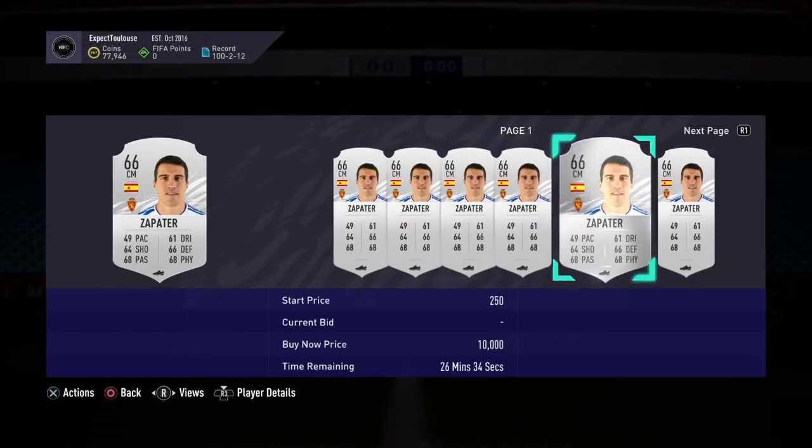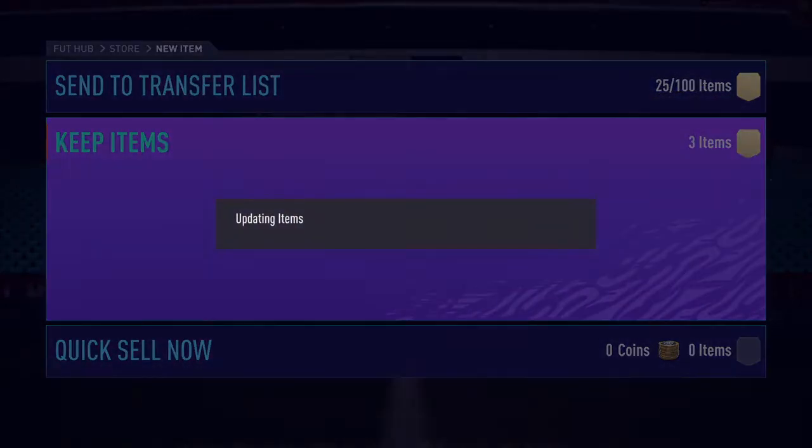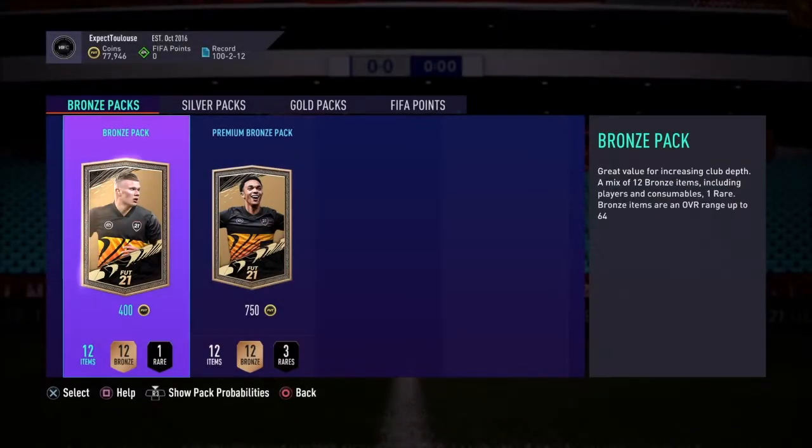Checking the stragglers — Seri, Zapata — let's just check them. Yeah, a little bit — they can go up. The bronze players sometimes sell too, like 400 coins each, so it does work out. We made a little bit of profit there, and that's the first section done.